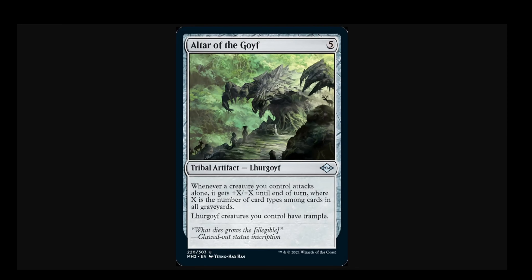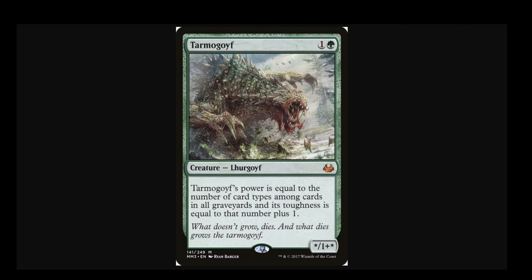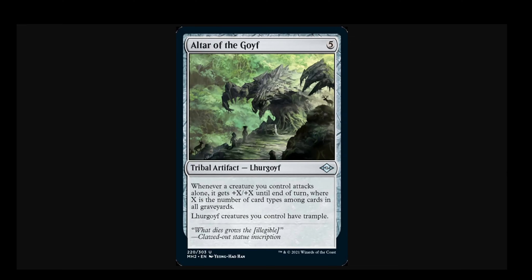It is a 5-drop tribal artifact. This is pretty cool because it synergizes with Tarmogoyf in so many ways. First of all, it's a tribal artifact, so if you're playing multiples of these and one gets removed into the graveyard, you're getting two really uncommon types in there to grow your Goyfs, and that's wonderful. Why they're killing your Altar of the Goyf and not just killing your Goyf maybe remains to be seen.